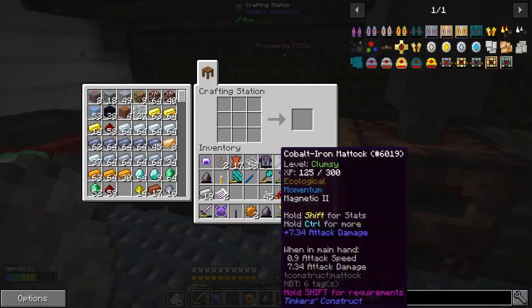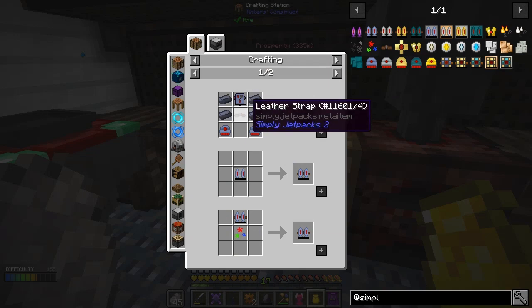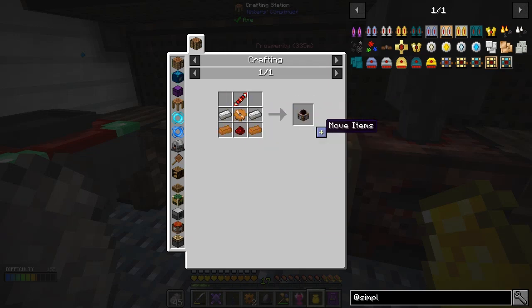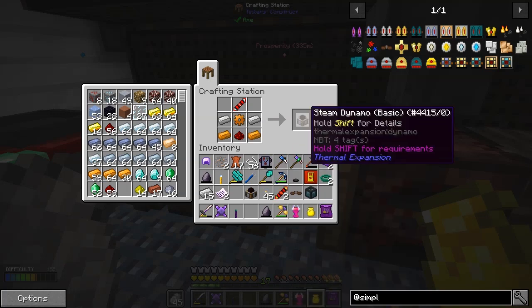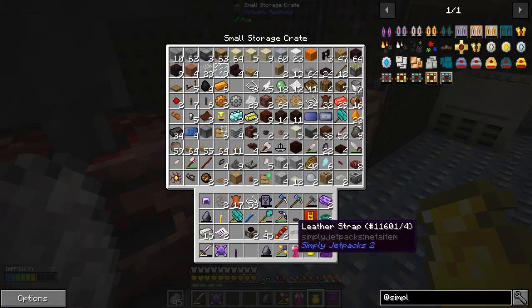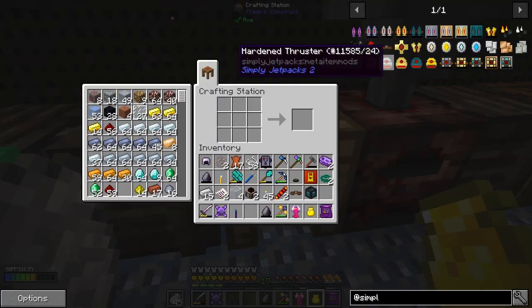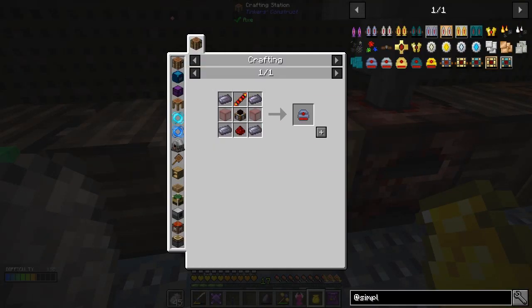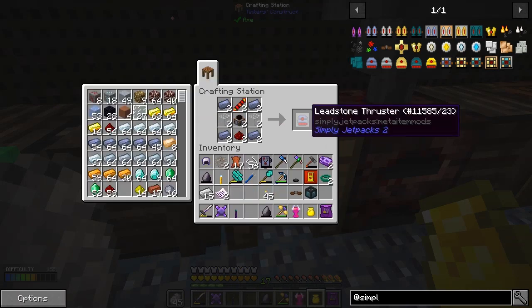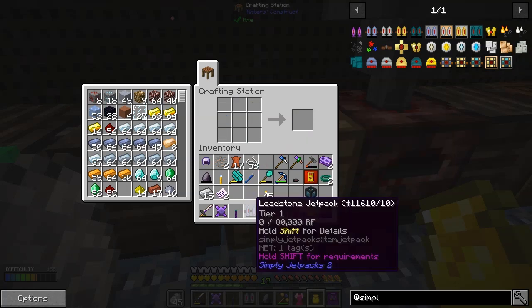I like using the gear cast - it gives a nice-looking version of the gears. So now we can make the dynamos - shift click those in, we should have two. Then we should be able to make the thrusters - four pieces of glass needed. Is there any glass in there? Yes. So now we have two thrusters, and I can actually make the first leadstone jetpack.